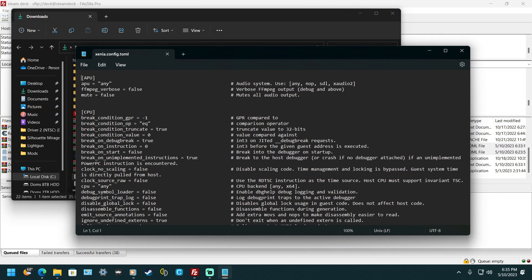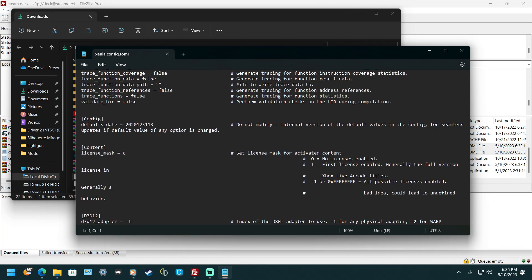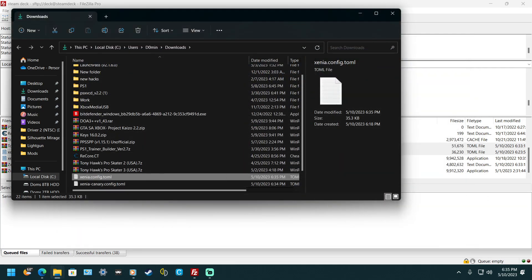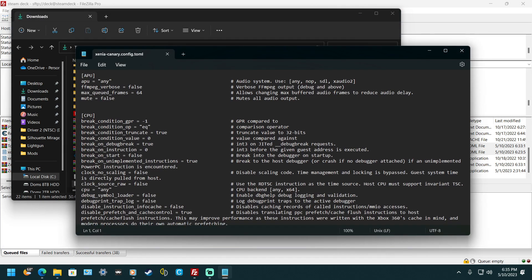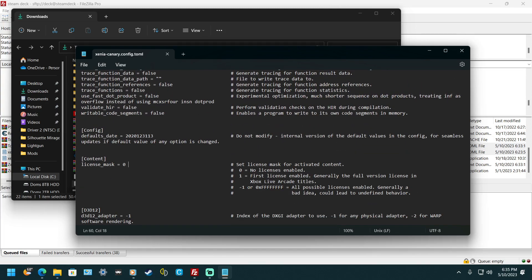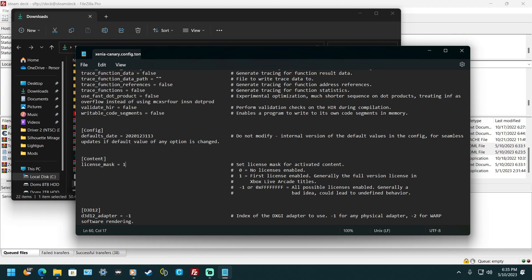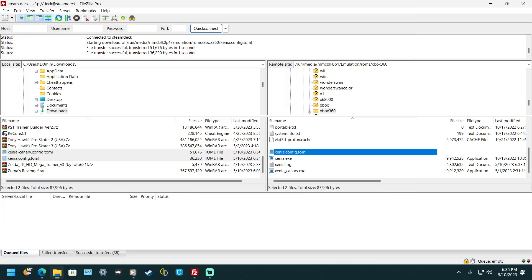Open the downloaded file with a text editor like Notepad. Scroll down until you see 'license_mask 0' — change that to 1, then go to File, Save, and close it. Do it again for the second file: scroll down, go to license_mask, put 1, then save it and close it.